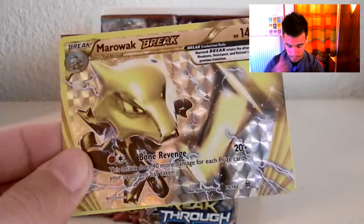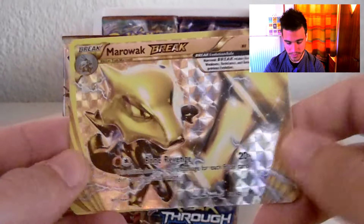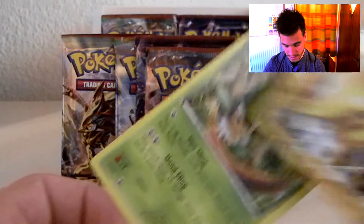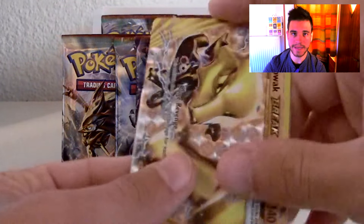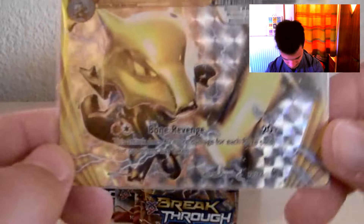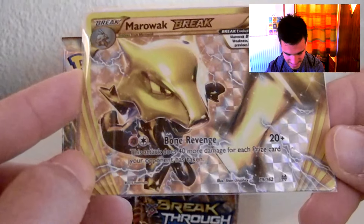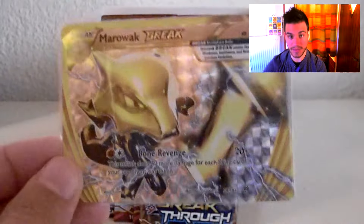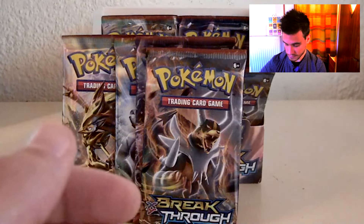Oh my god — there is no reverse holo, it's a Marowak Break card! There are more than I thought. This is the Marowak Break card, and the rare is a Simisage. But who cares about Simisage right now? I'm gonna sleeve the Marowak Break card. I pulled three out of three — maybe four — Break cards! It has the ability Bone Revenge: 20 damage plus 40 more damage for each prize card your opponent has taken. That is a badass card. 140 HP for a Marowak — awesome!